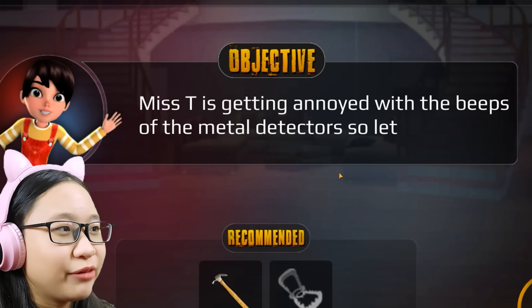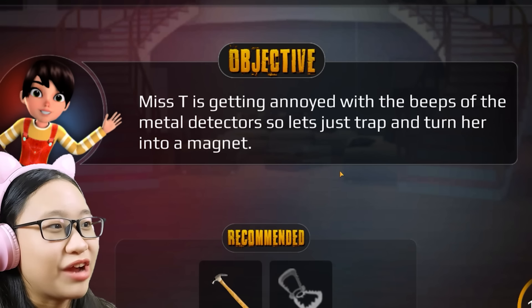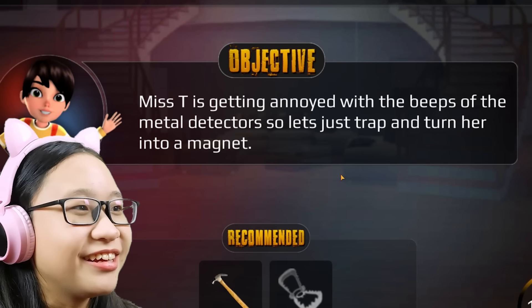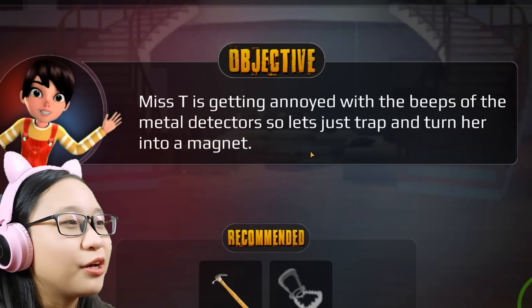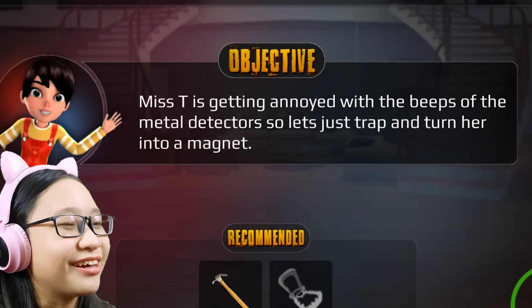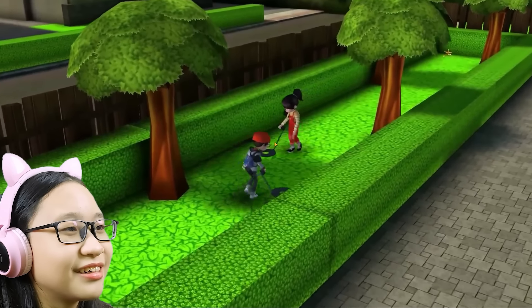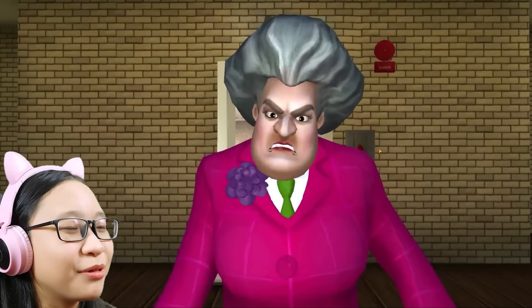Misty is getting annoyed with the beeps of the metal detector, so let's trap her and turn her into a magnet. Yep, I knew it — we're gonna turn Misty into a magnet. Also Misty, I think metal detectors are supposed to... I don't know. But why are we using the metal detectors on Misty's house?